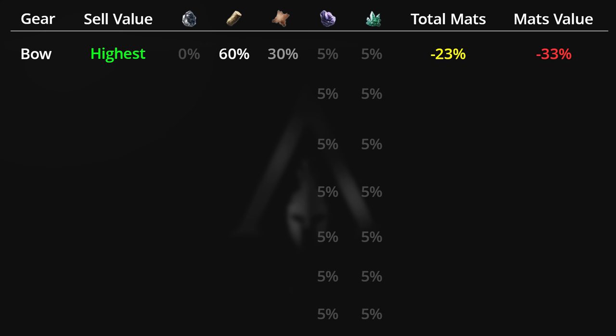Next are staffs and spears, which sell for 15% less drachmi than bows. When dismantled they provide 30% iron, 60% wood, and 0% leather. Like bows, they give 23% less total materials when dismantling compared to swords and daggers. Their dismantled materials in drachmi value is 25% less than what you can sell them for, making them slightly more valuable to sell than to dismantle.